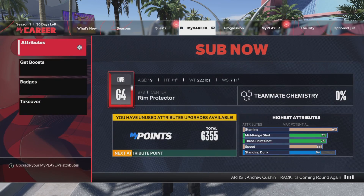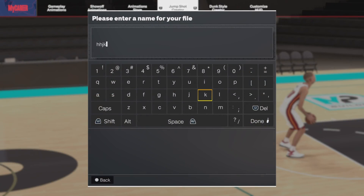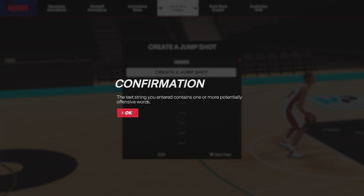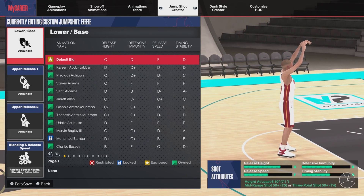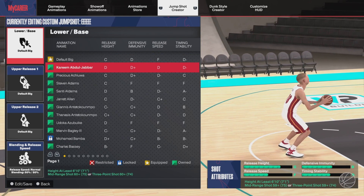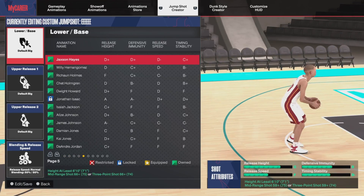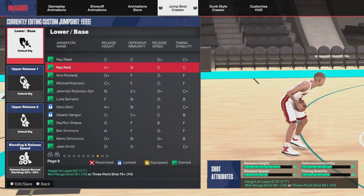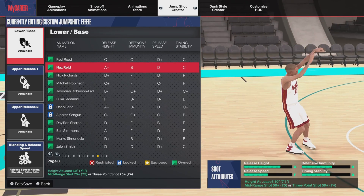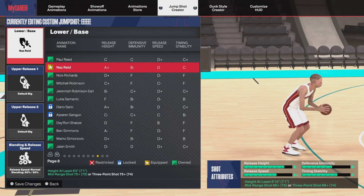Now let's get into the actual jump shot. Go to My Player Animations, then go to Jump Shot Creator and create a new jump shot — name it whatever you want and continue. For the lower base, you want to put on Naz Reid. It gives you an A-plus release height, B-minus defense immunity, D release speed, and C timing stability — we'll work on that in a second.